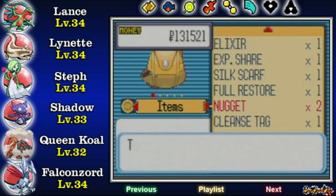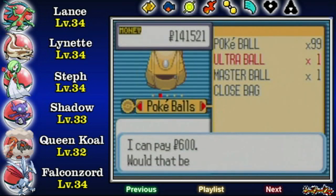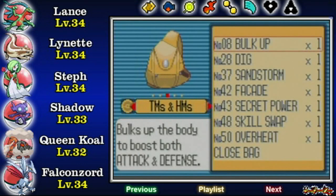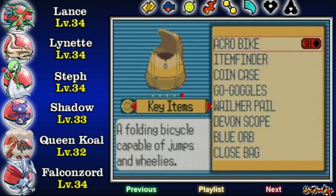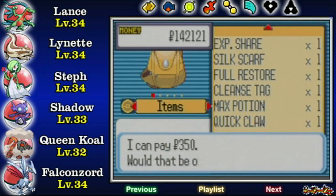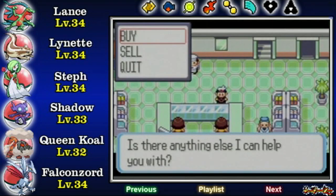I'll sell these two nuggets for a lot more moolah. These Ultra Balls — and I don't think you can sell the Master Ball, but then again, you would be an idiot if you really wanted to. If you really wanted to sell the Master Ball, you are an idiot.